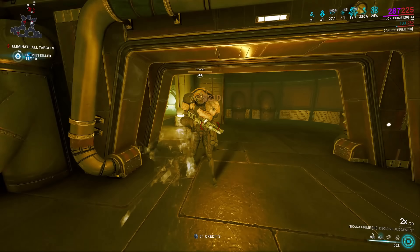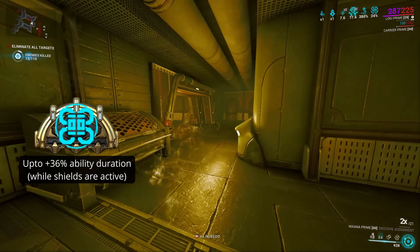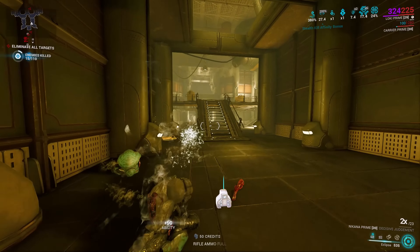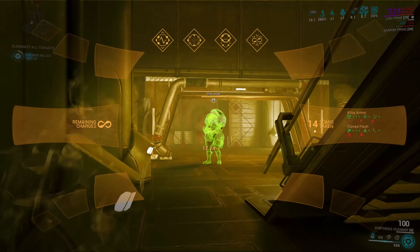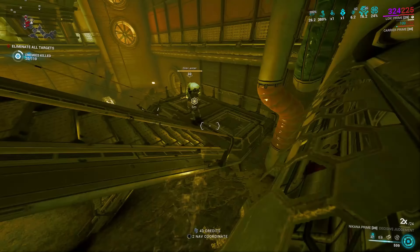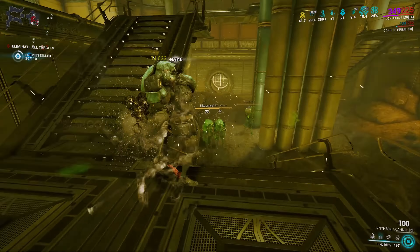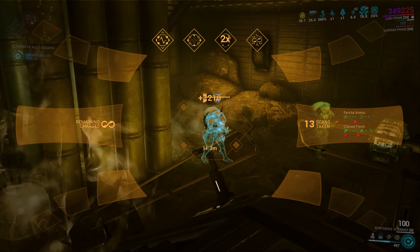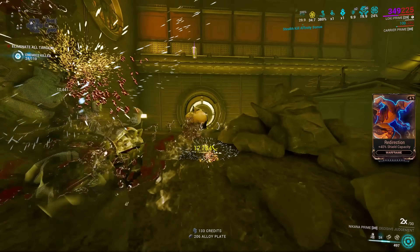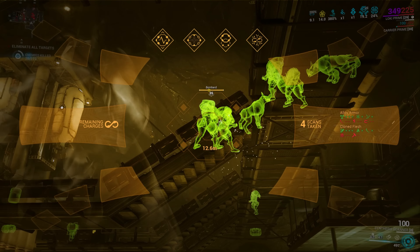Looking to Arcanes, you can further support your abilities with the new Molt Efficiency, reducing the average energy cost per second to around 2.2. The other arcane slot is completely optional. My picks are either Arcane Consequence for enhanced mobility, or Arcane Nullifier to protect against surprise energy leech bubbles. If you don't have Preparation, or expect to be in the mission for a lot more than 5 minutes, Zenerik's Wellspring Operator ability will more than cover the energy cost of this Eclipse Loki setup. Double cast it to get a further Warframe strength buff — in case you need scanning to be a little bit quicker than instant.